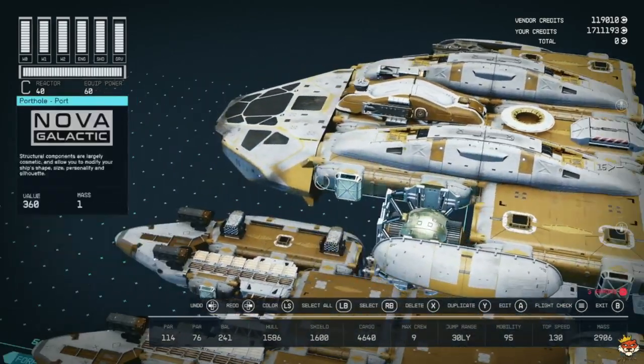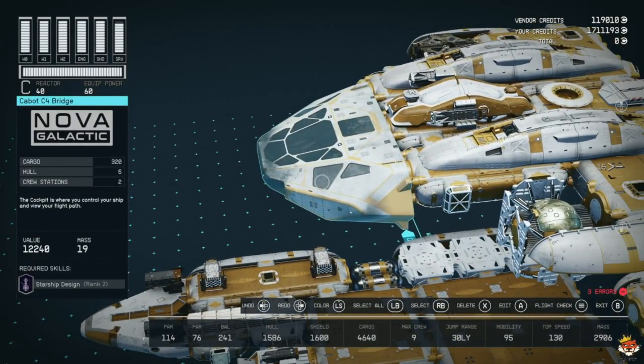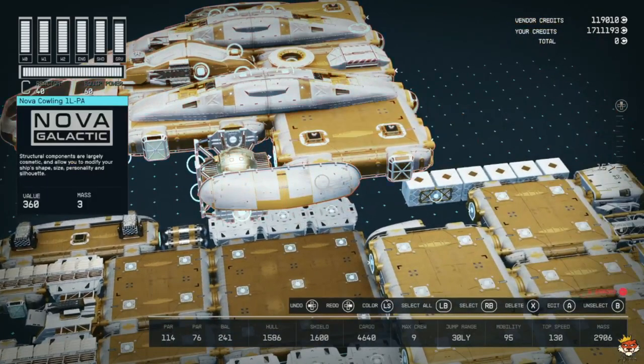We have windows on each side and we used a Nova Galactic bridge - it's a smaller crew station bridge but it's really nice because it's just two stories, and again that eliminates needing a ladder. Let's connect this to the middle.